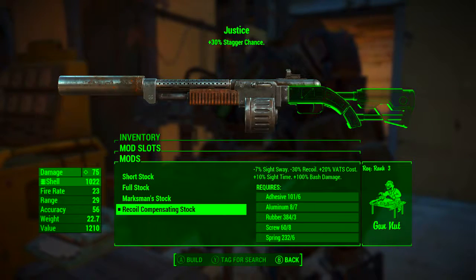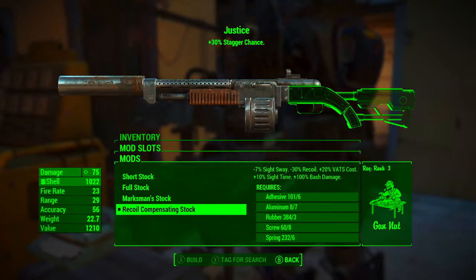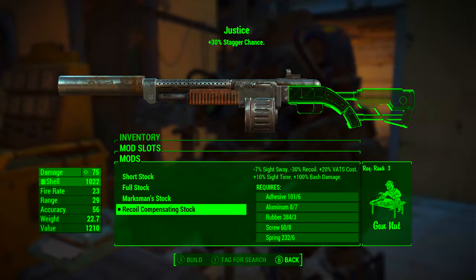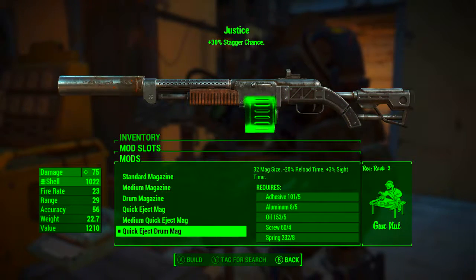For the stock we're going to be going with the recoil compensating stock, of course to compensate for all that recoil. This reduces site sway by 7%, reduces recoil by 30%, increases VATS cost by 20%, increases sight time by 10%, and increases bash damage by 100%.